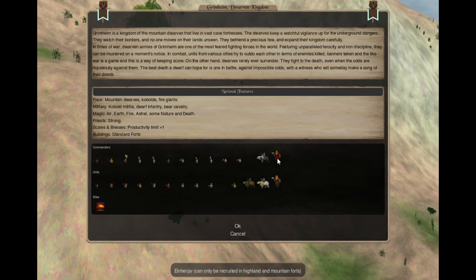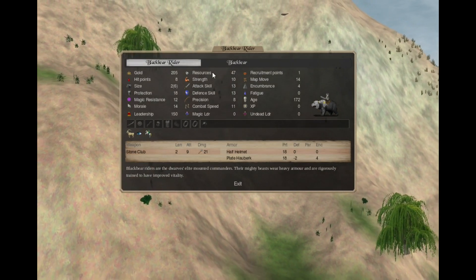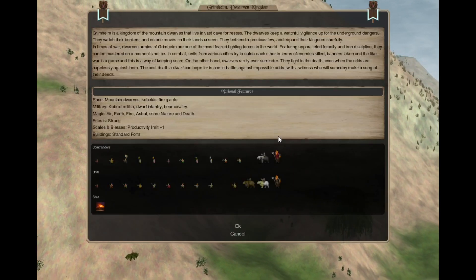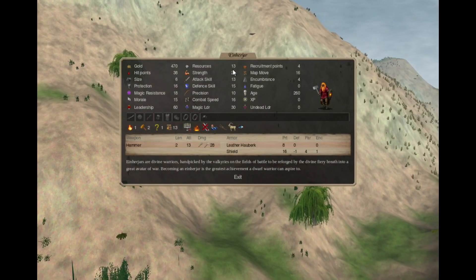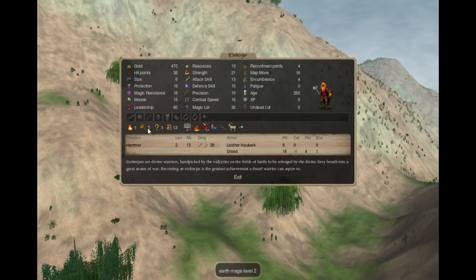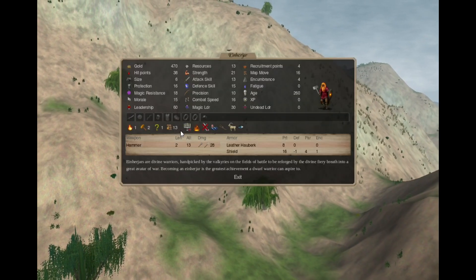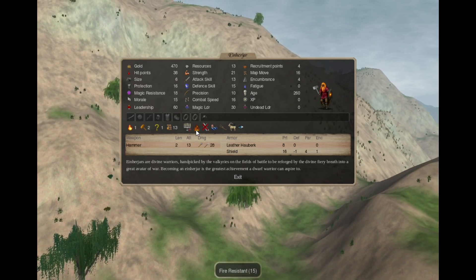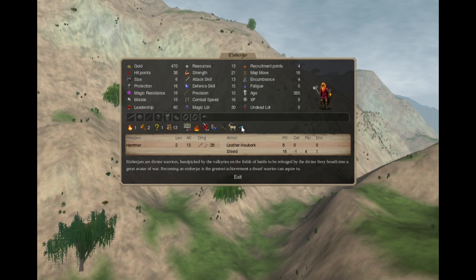Also some terrain recruits for commanders. In the mountains you can recruit a Black Bear Rider, who is a cavalry commander with leadership 150. And you can also recruit an Iron Harrier — that's a Fire 1, Earth 2 mage with a guaranteed fire/earth random and a rare fire/earth/astral/death random. Costs 2 holy points, is slow to recruit, has fire resistance, susceptibility to cold, fear of the floods, no movement or survival bonus, and dark vision.